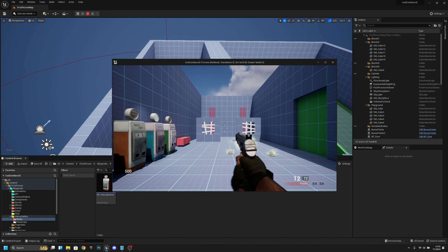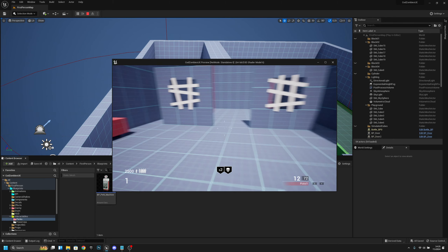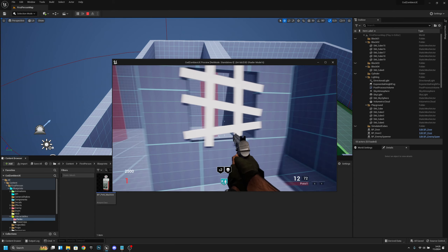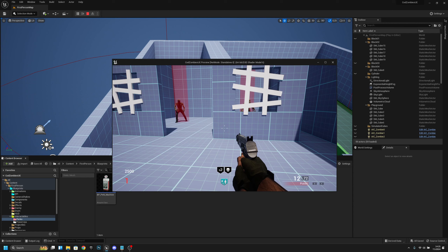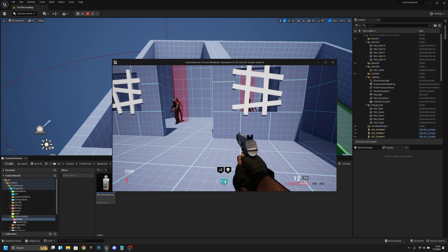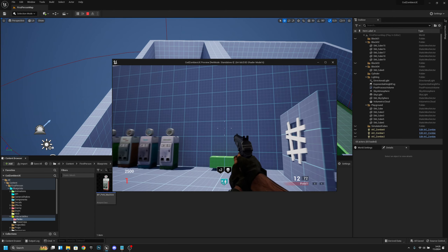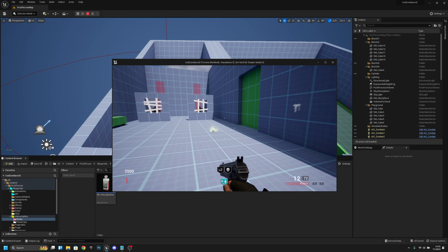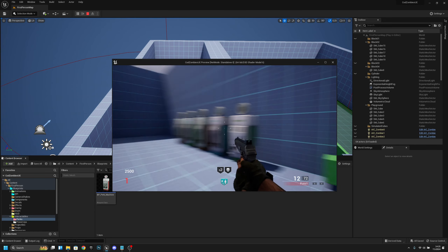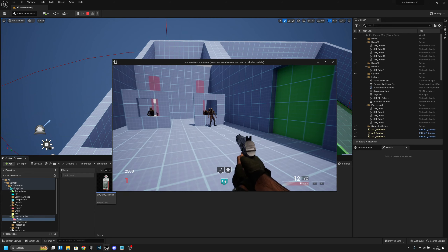First thing is: when we get the Revive perk and the Chompy takes us down, we can actually get up by pressing the Ctrl key. Also, before the Chompy comes, I'll show you one more thing — if you're running and we press Ctrl, he goes down and comes back up. We will also remove that.